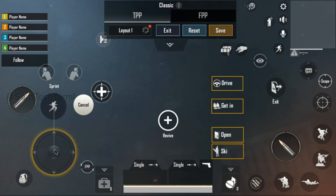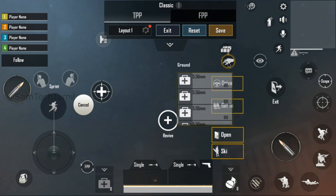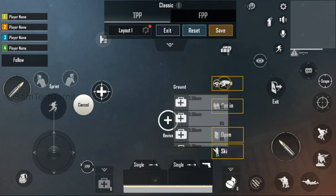If you want to run the d-pad, you can adjust the fire button. If you want to run the d-pad, you can adjust the drive button.